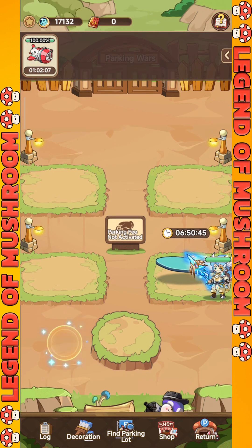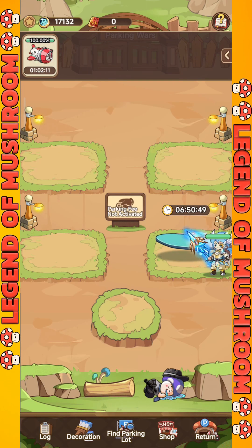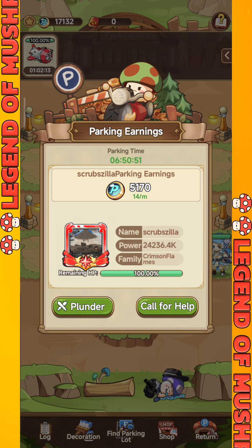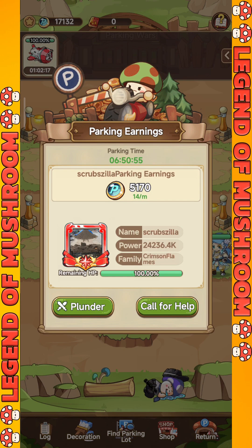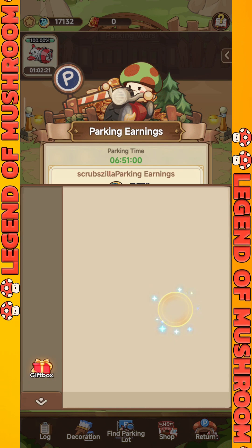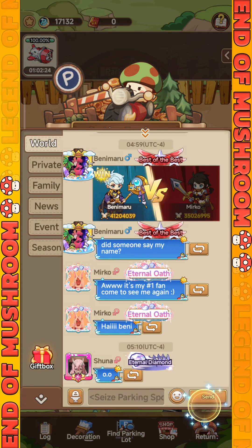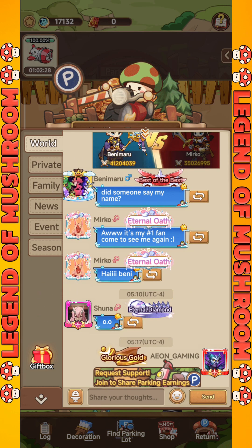Besides parking your mount, you can also plunder the mounts of friends or other players, where for every win you will get 20% of their parking coins. The more plunders you successfully do, the more temporary buffs you will receive on attack, HP, and defense. However, if you fail to attack, you have to wait 15 minutes before you can plunder again, and for each failure the cooldown time will be longer.